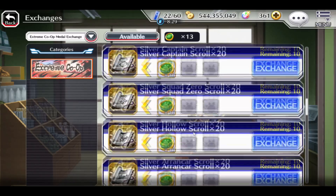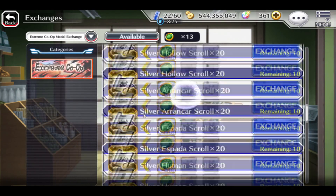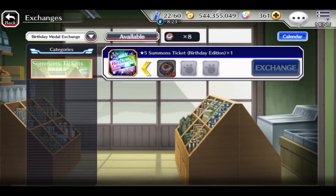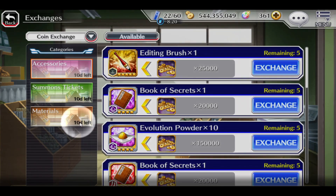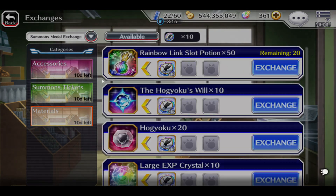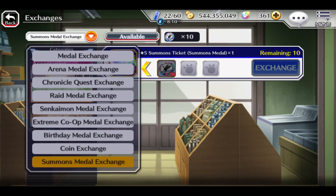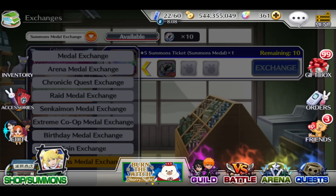Extreme Co-op is going on right now — that's not gonna give you orbs, but you have some nice items to exchange. For Summoning Medals: if you have them, check it out — maybe you can get a 5-star ticket if you have 20. But that's kinda rare since you need dupes for that.